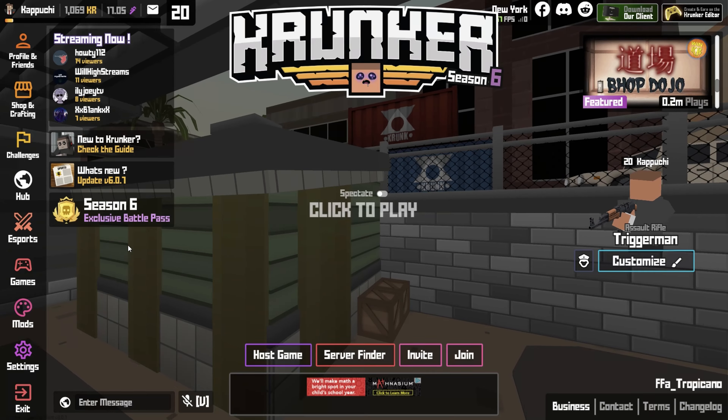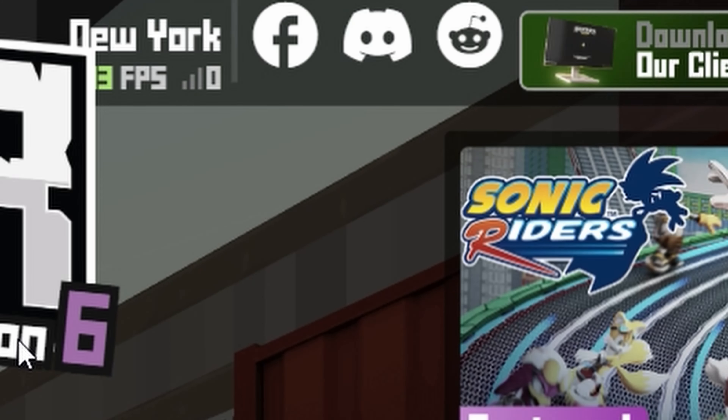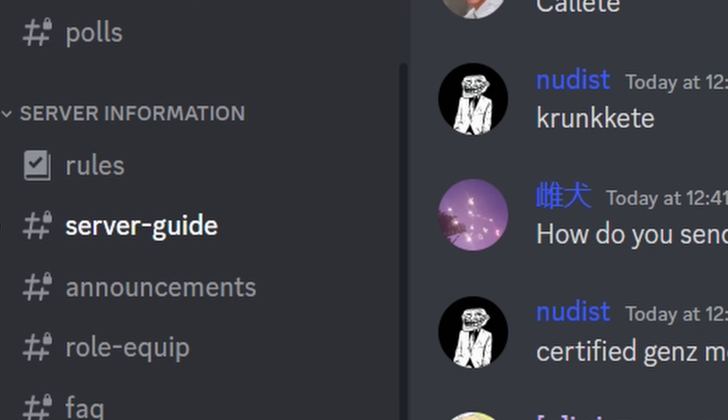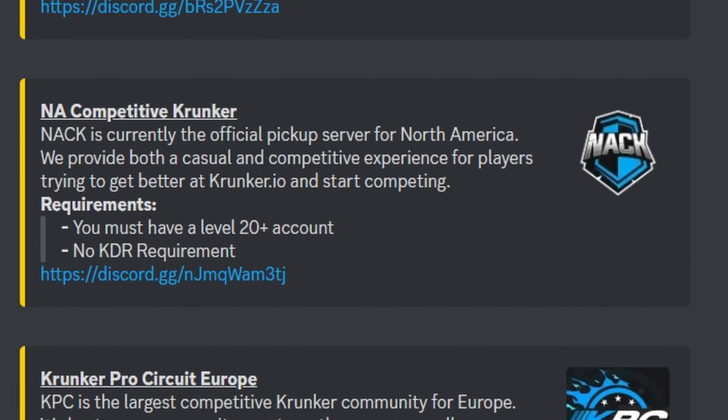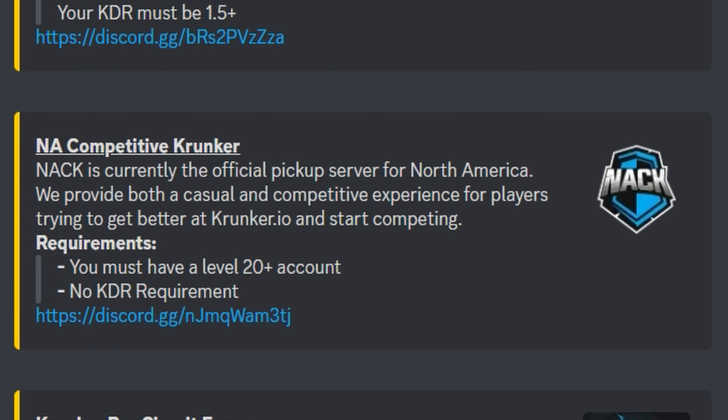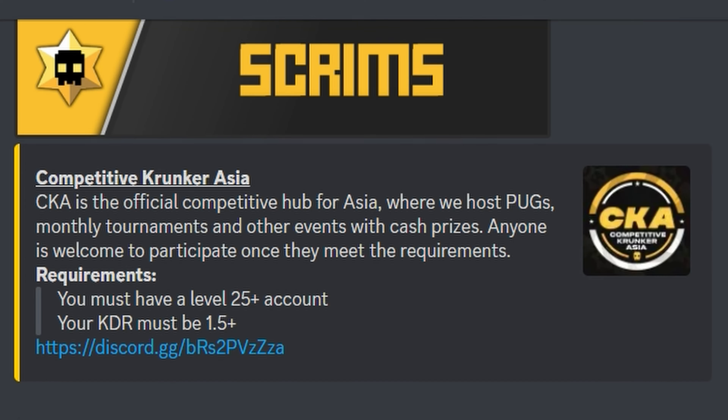In Krunker, there's a tab called eSports, and this should pop up. If you don't see the eSports tab, you should join the official Krunker Discord, and there should be a channel called Scrim Servers. You should see these three options: NAC is for NA players, KPC is for EU players, and CKA is for Asian players.